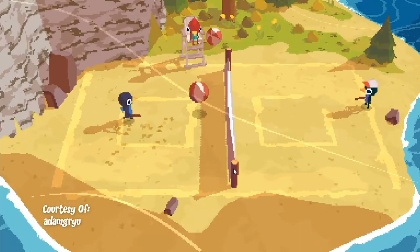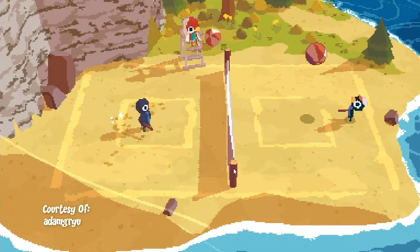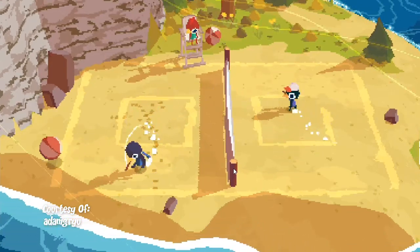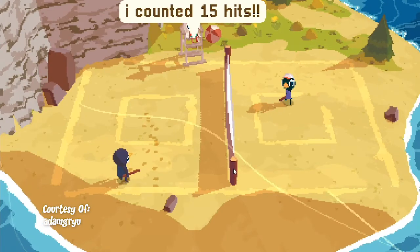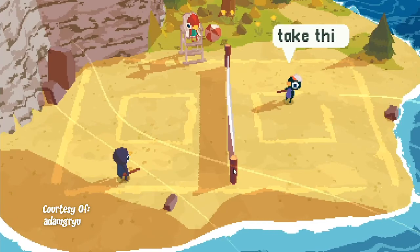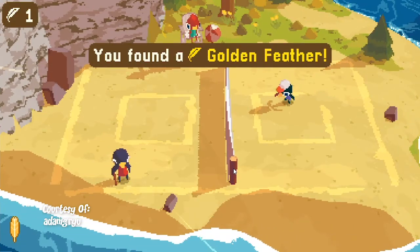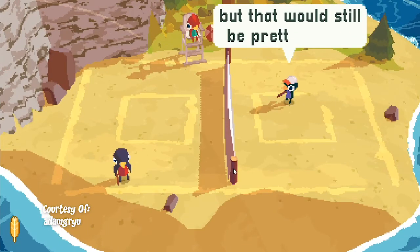One of my absolute favorite NPC encounters was the beach basketball side mission. In this interaction you are essentially playing volleyball with the NPC until you reach 10 hits between the two of you. I know this doesn't sound super exciting but this mission really does immerse you in the game and makes you feel like you really are on a team with this NPC trying to reach this silly 10-hit goal. After failing this simple task several times I finally got above 10 hits and was rewarded with a feather. This game does a great job of rewarding you for having fun and this is something that is super refreshing to see in the current gaming industry.